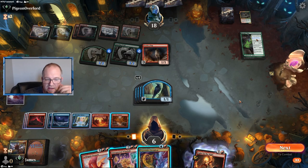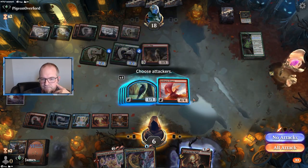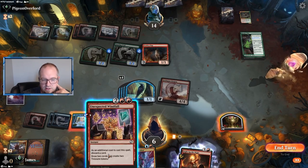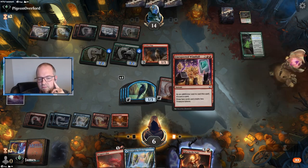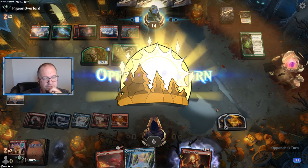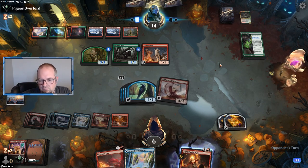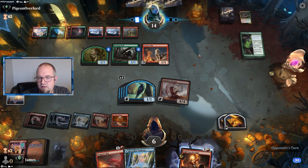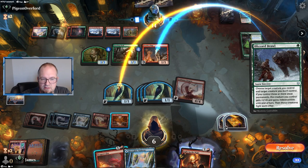Attack with Gold Span and then Unexpected Windfall right here so we can keep comboing hopefully. Get rid of our Expressive. We do have a Dragon's Fire to deal with something. Something that's getting feisty. Too bad we don't have another Light Up the Night. First strike doesn't matter as long as they don't have trample. Five, six, seven — and they're gonna Blizzard Brawl that.